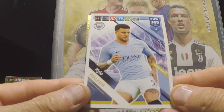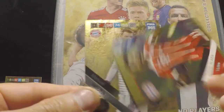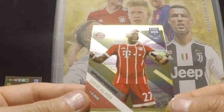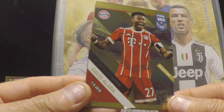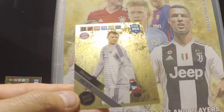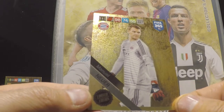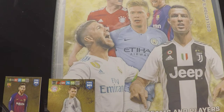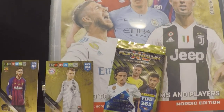The normal one is Kyle Walker of Manchester City. Then we have a milestone card — David Alaba, 300 matches for Bayern Munich. Then we have a limited edition card: Manuel Neuer of Bayern Munich. It's going to be interesting to see if we get the same card in the other limited edition.